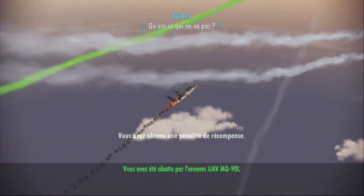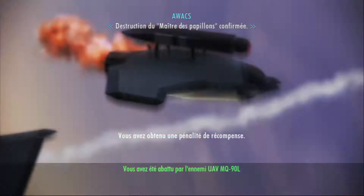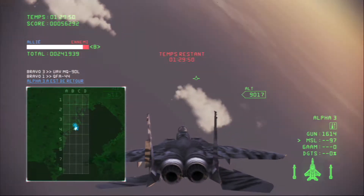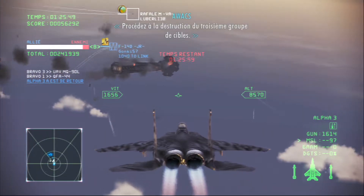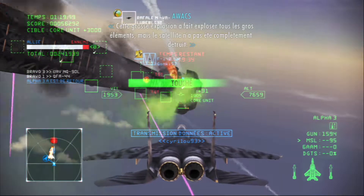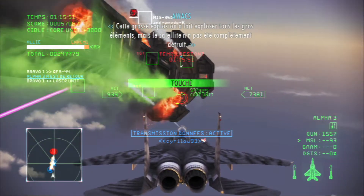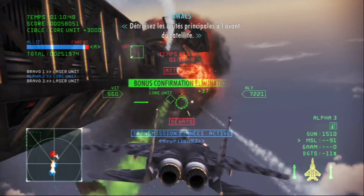What's wrong? You need to increase the pace of your attack. Destruction of the Butterfly Master confirmed. Proceed to attack the third set of targets. That big explosion blew off all the large units, but the satellite has not been completely destroyed. The final target is the special artillery shell loaded inside the satellite's core. Destroy the core units on the front of the satellite.